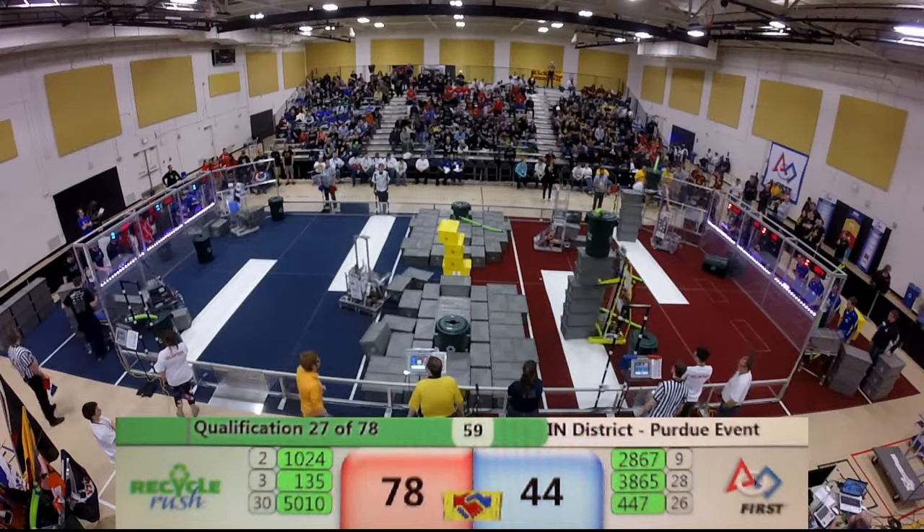Now they're back up on their wheels. Team 447 — three yellow totes in hand. Meanwhile, down here on the red side, 1024 already has a stack of five. They're happy with four, though — they take those four and go score. They grab a nearby container. Looks like they're going to go for a full set, a six-high stack. And there it is — four yellow totes on the center of the field, forty points for each alliance.